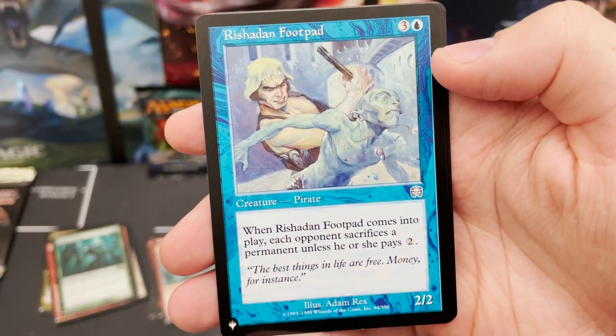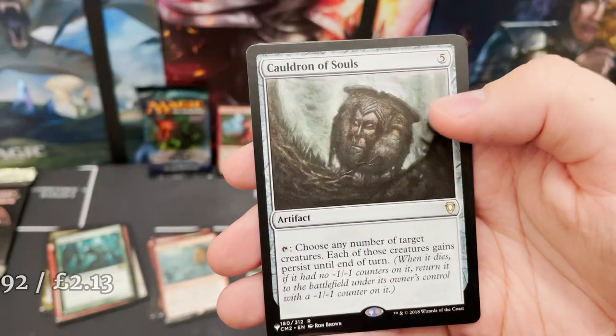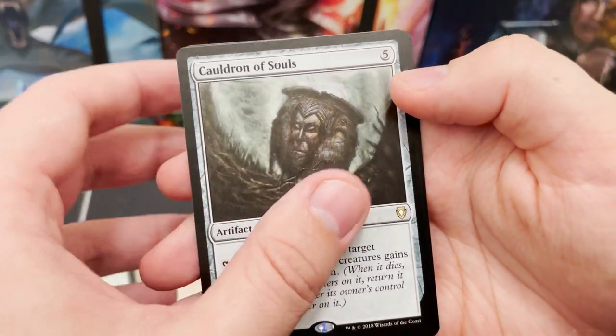Burnished Hart from Commander 15. Rishadan Port from Mercadian Masks — comes into play, opponent sacrifices a permanent unless they pay two. That is such a cool card. Cauldron of Souls — tap, choose any number of target creatures; each gains Persist until end of turn.